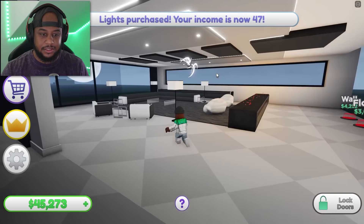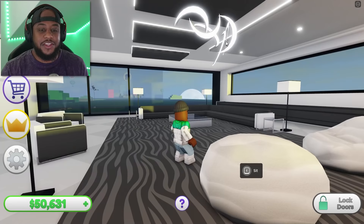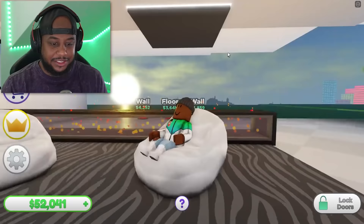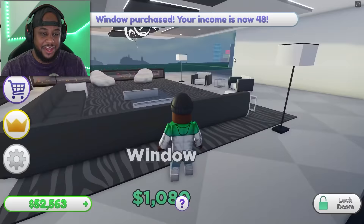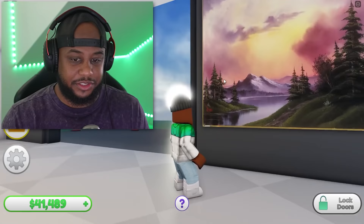We need a lamp right here. Let's put our ceiling so we can get some ceiling lights and more light. Oh, the light just came on. I like this light — it's like the moon. Your boy can sit out and chill! I might have to invite you guys over — this place is about to be crazy.